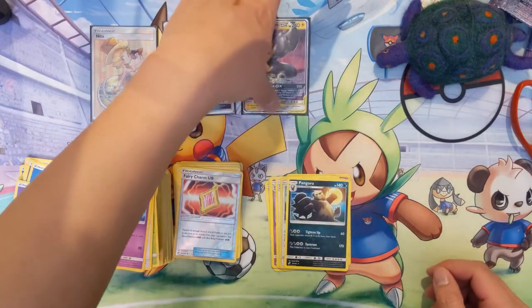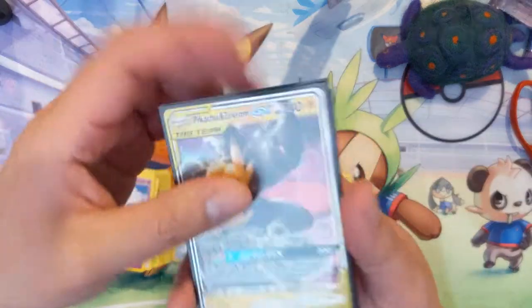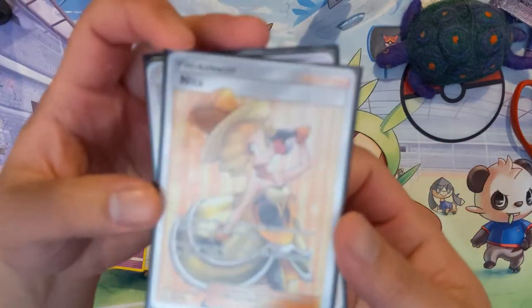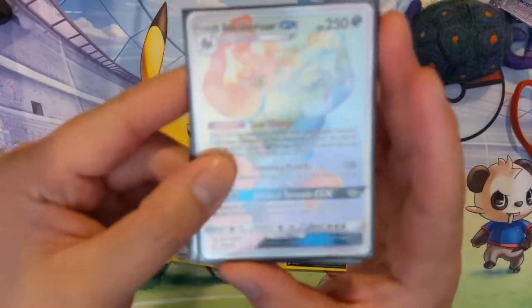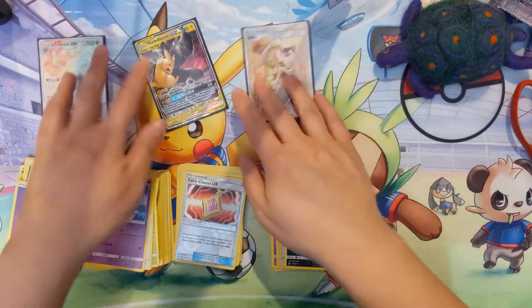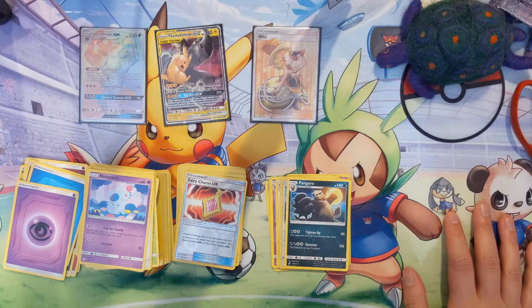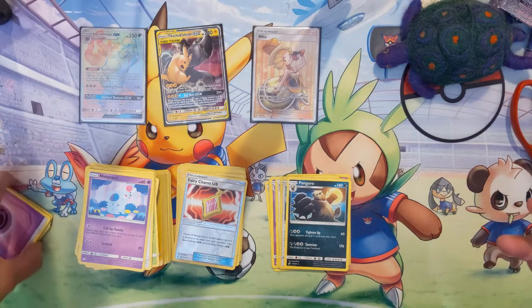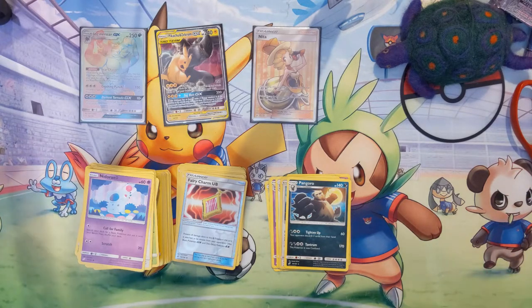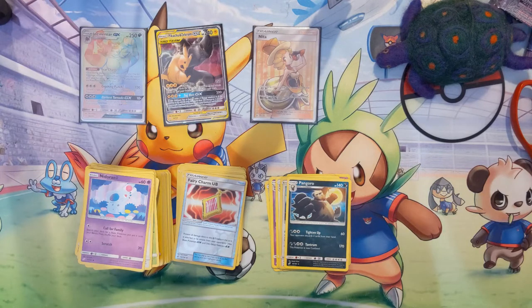So there you have it guys — three big hits! We have a Pikachu Zekrom, a full art supporter which is really nice, and our rainbow rare Incineroar. Very strong opening. Thanks for watching guys — hit that like button if you did enjoy the content, subscribe if you haven't already. Follow me on Instagram and hit me up in the comments or on Instagram if you're looking for any codes and I will hook you up. This is iWantaTurtle and I will catch you guys in the next video — peace!